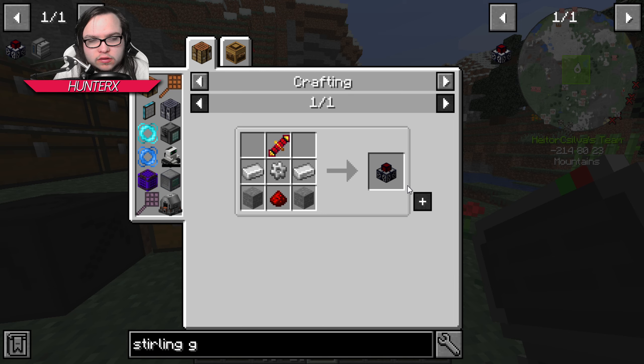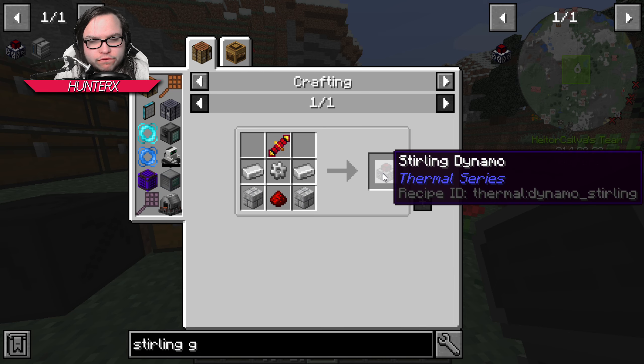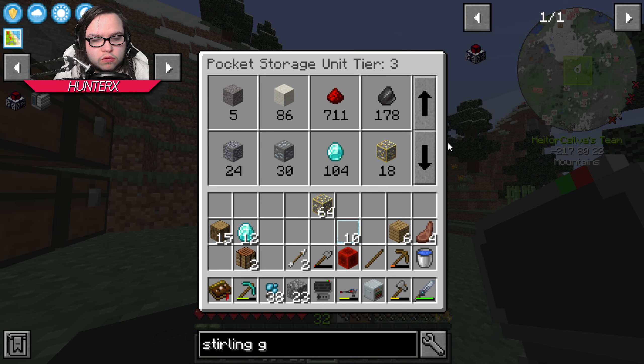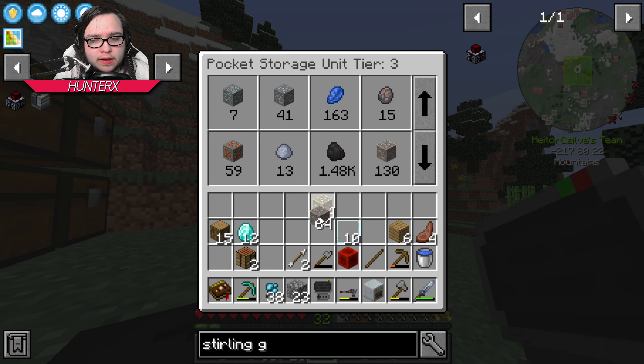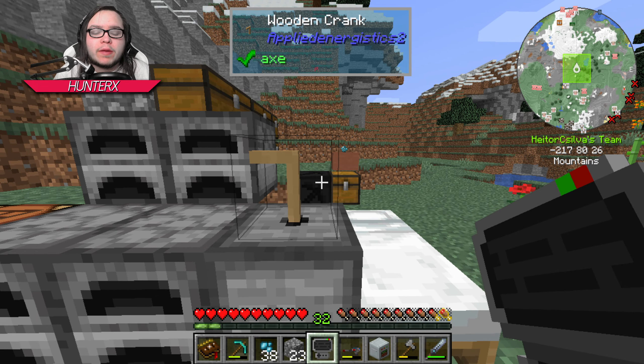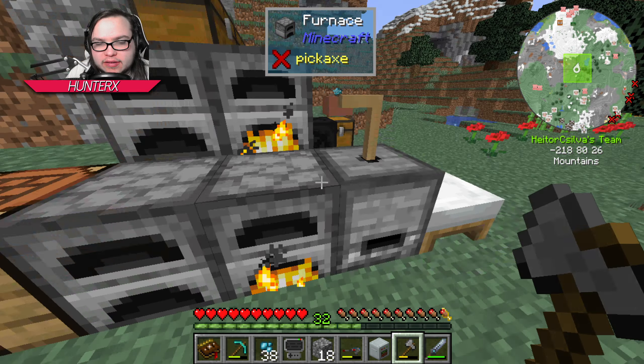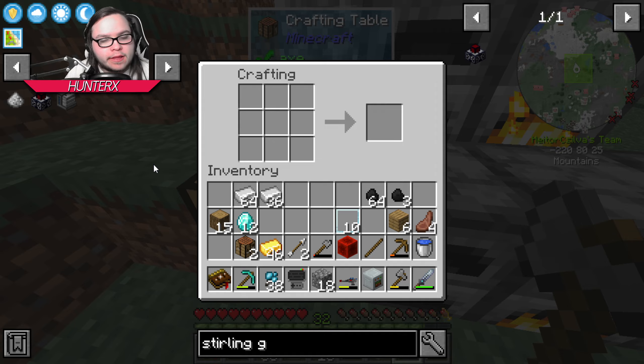I'm assuming these do about 40 RF per tick. So let's make like five of these. I mean, that's gonna need a lot of stuff. Let's go ahead and get some gold and some iron. I gotta sit here and crank for a little bit, so we'll be right back.